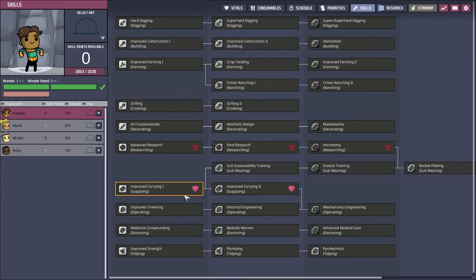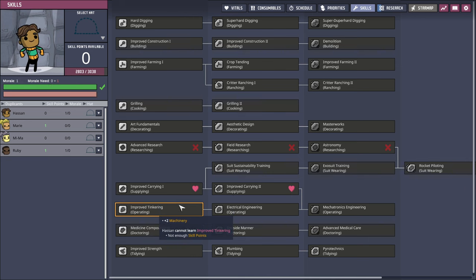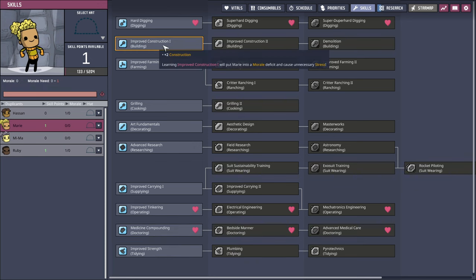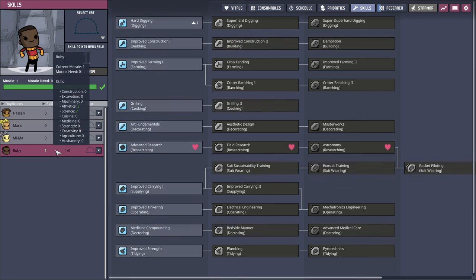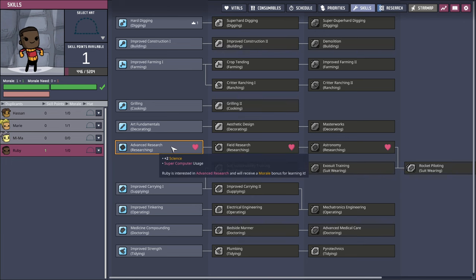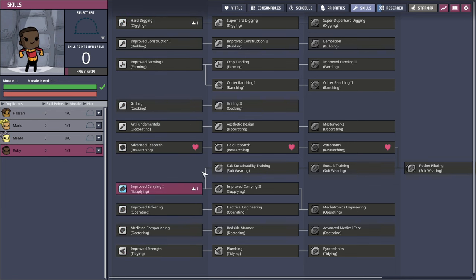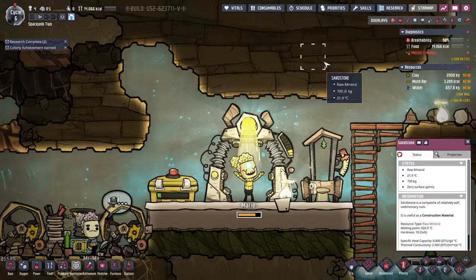Duplicant skills. So when we get skill points, we can level them up like this. Rocket piloting... improved carrying, improved tinkering. Marie is interested - that's the heart icon, being interested in that. Digging - fine, if you're interested in digging, that happens a lot. Ruby: advanced researching, I guess that needs more morale. Improved carrying is okay, that's what I'm going to have Ruby do. Marie is getting upgraded, so that's okay.